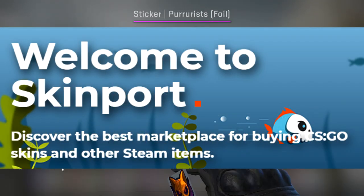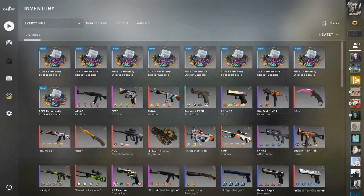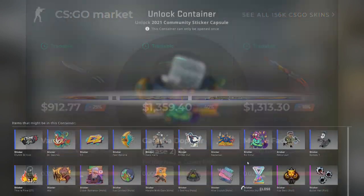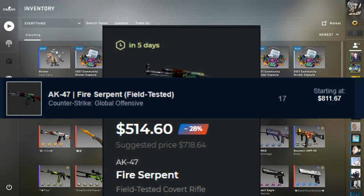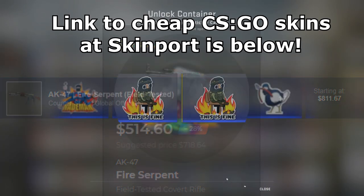Today's sponsor is Skinport. Skinport is a great website to go to if you want to get some nice cash for your CSGO items. You can also use their expansive marketplace of over 150,000 items on site to buff up that inventory and buy some skins you've been wanting. They've got a variety of payment methods, no hidden fees, and the skins on there are going to be much cheaper than the Steam community market, so if you want to check out Skinport use the link in the description below.